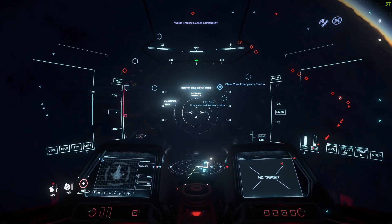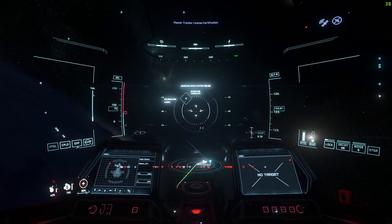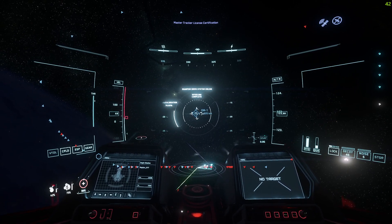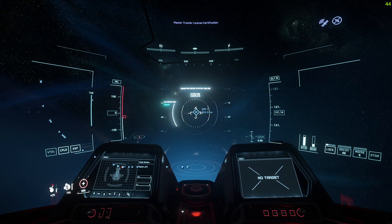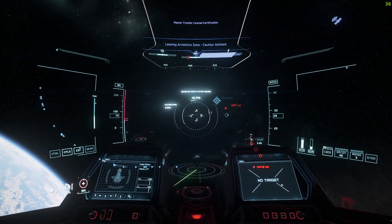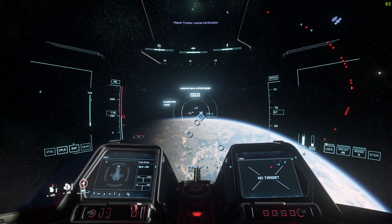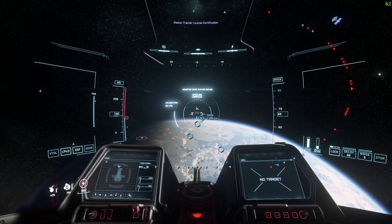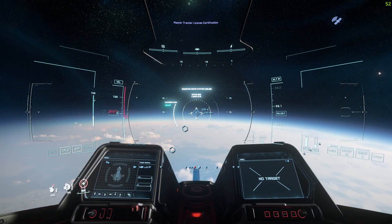These are all a significant distance away so we're going to go ahead and use the OM points to jump around here. I am around the planet Microtech, just leaving the space station of Port Tresler. I have set my spawn location to Port Tresler station just because I'm not at all confident that I'll be able to beat this particular mission.